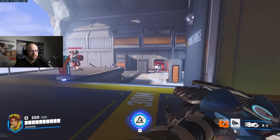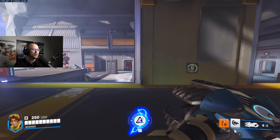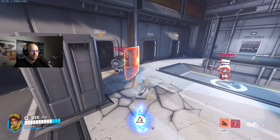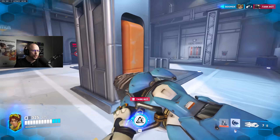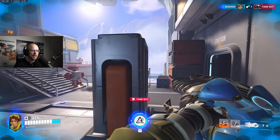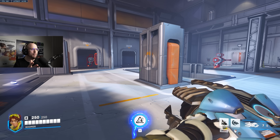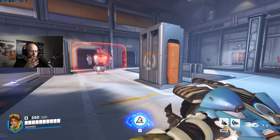This is the cooldown cycle we're going to want to go for. We're going to Burrow, dash immediately so that we close some distance while it goes on cooldown, charge up the attack, pop out, shoot, melee, and then we have another dash in order to chase. That's what we're going to call Venture's all-in combo — using everything in order to secure that kill.